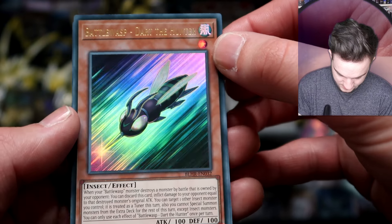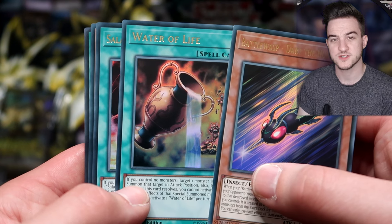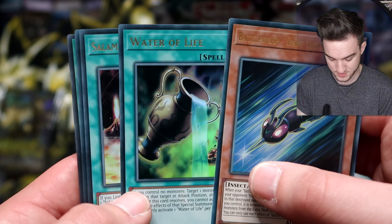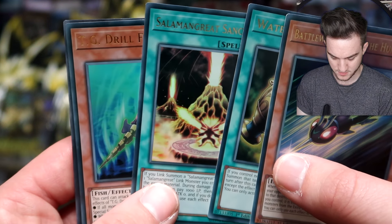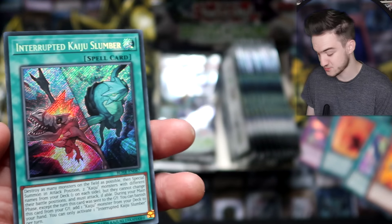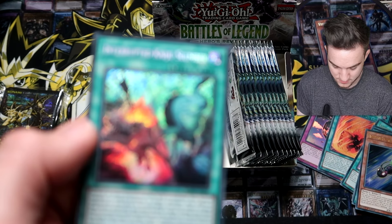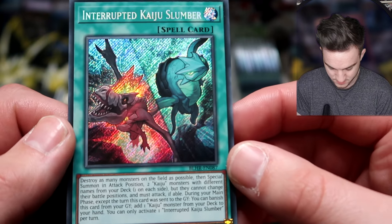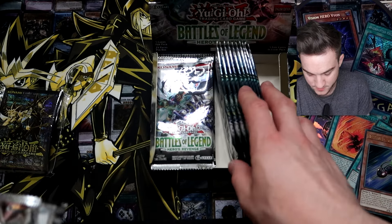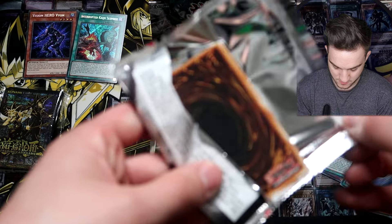Looks like we've got ourselves another Battle Wasp card — Battle Wasp Dart the Hunter. One-star monster. Water of Life. Usually there are some printings of anime cards we've never seen in the TCG — I think one of those is Gingerbread House from the original anime. Interrupted Kaiju Slumber — very nice reprint there as well. Secret Rare Interrupted Kaiju Slumber. I'm sure this is a must for any deck that uses Kaijus. So those are our first two Secret Rares: Vision Hero and Interrupted Kaiju Slumber.